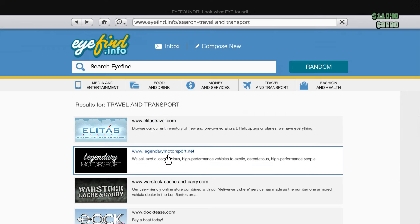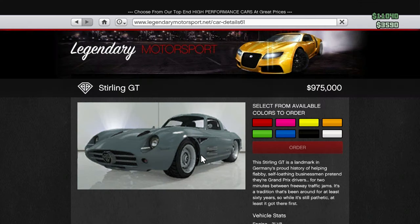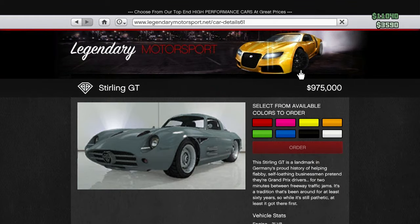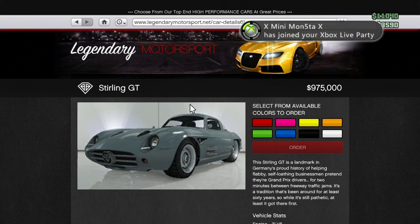Right, onto the Sterling GT. I'm going to say, because it's got gull-wing doors, anywhere between 650,000 to 750,000 in my opinion. 975,000! 975,000. This is the most ridiculous price I've ever seen. This is ridiculous.